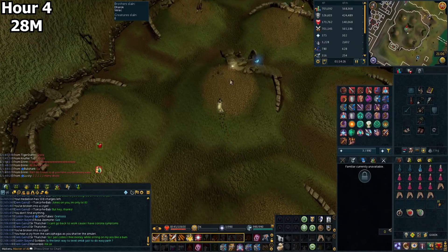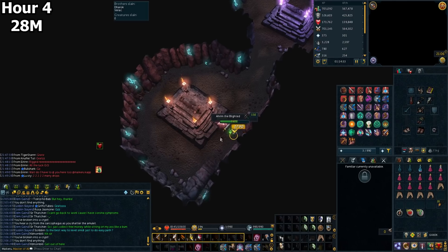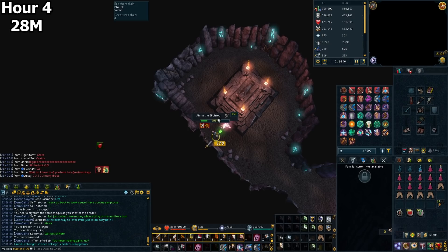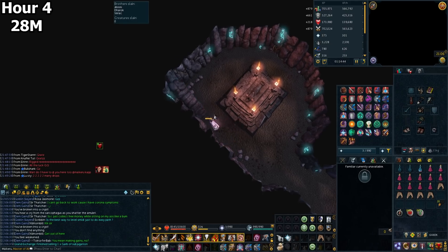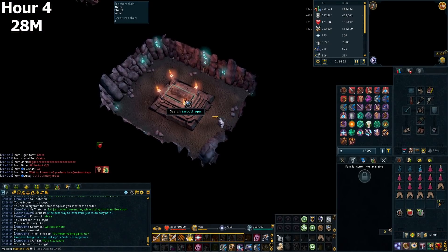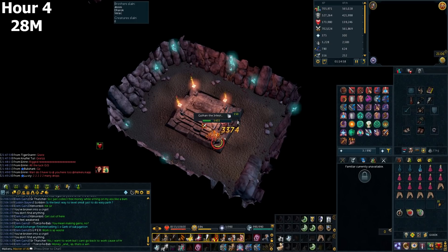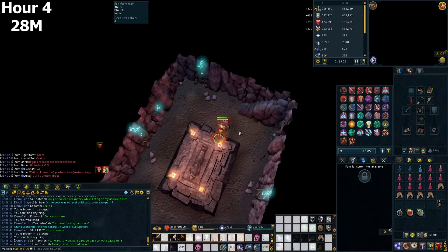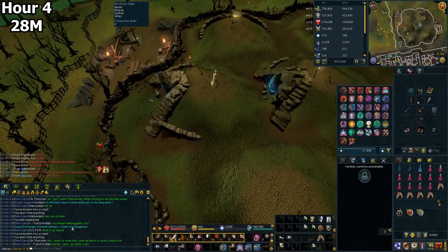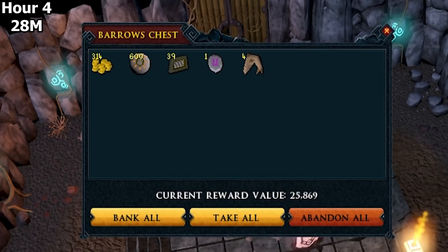I'm not going to stay at Barrows for too long — probably about an hour to an hour and a half before moving on. I'm going to go through Barrows and kill every single Barrows brother except for Linza, as Linza will take too long with this gear. Dragon's Medallion is absolutely lovely for Barrows as it allows you to teleport back so easily — but now with PVM hub, if you don't have Dragon's Medallion you can just use that instead, which is quite nice.